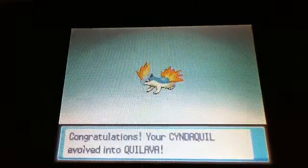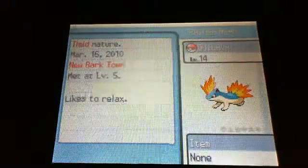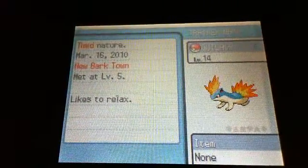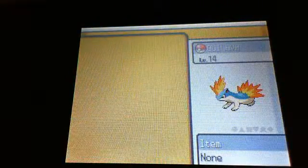Most Christians, anyway. So that's Quilava — let's take a moment to look at it. Timid nature, so it has pretty good stats. Unfortunately, no Typhlosion until level 36.